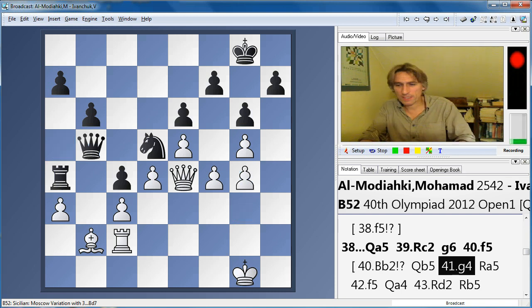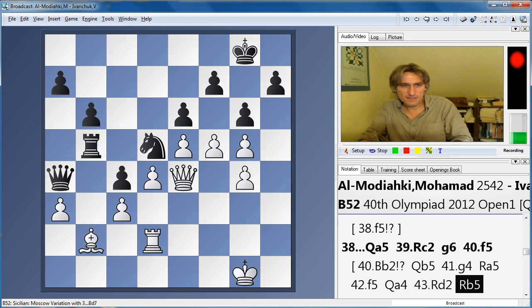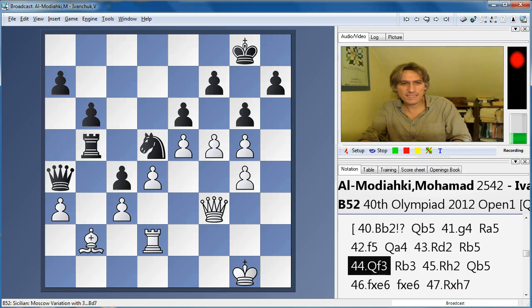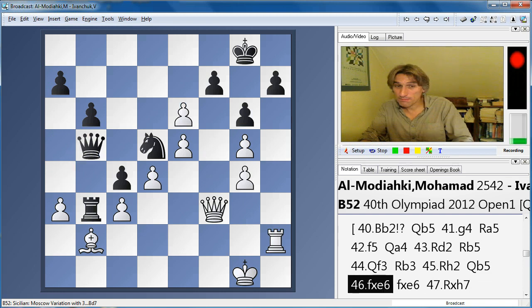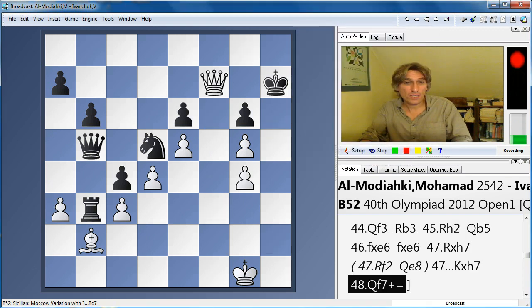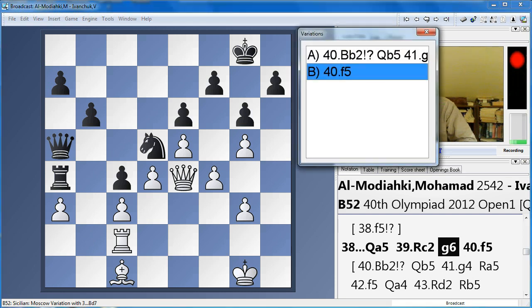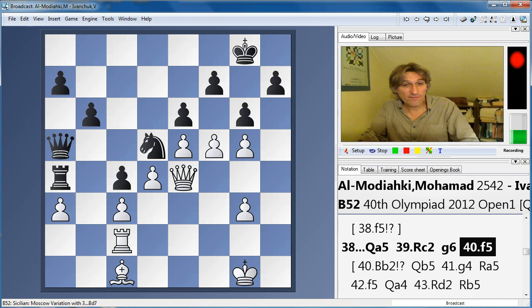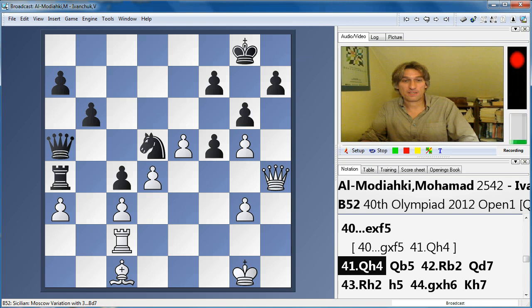But it might buy white just enough time to break through. Let's have a very quick look. Black looks like he's making progress — the rook is swinging round — but white is just in time to make a draw here. Black seems to be breaking through, but now rook h7, and there's perpetual check. So in fact, Almodiaki's position is not as bad as it looks. Instead of bishop b2, he broke with f5 — a very interesting pawn sacrifice. It looks ridiculous, actually, but there are ways for white to break through here.